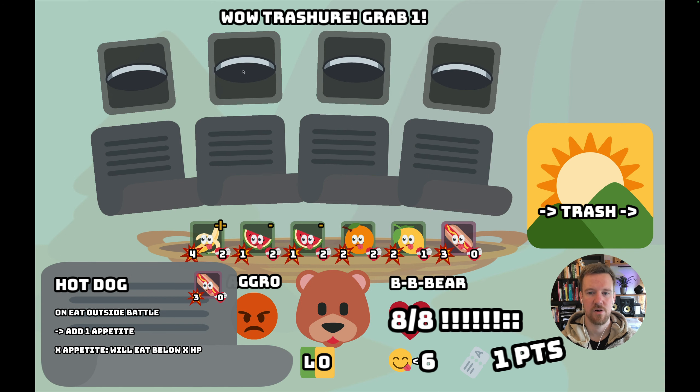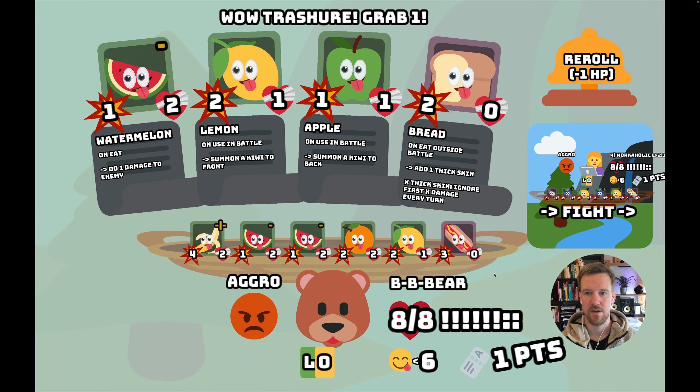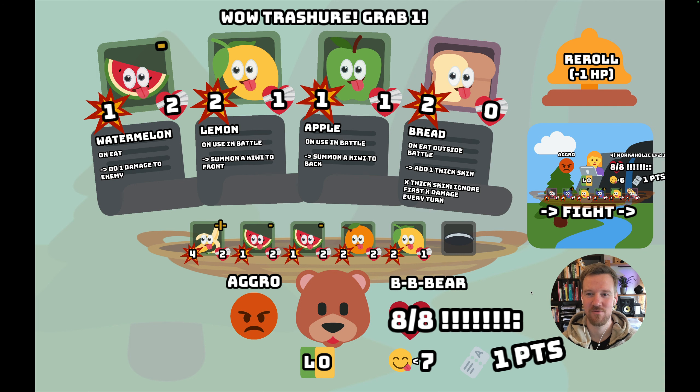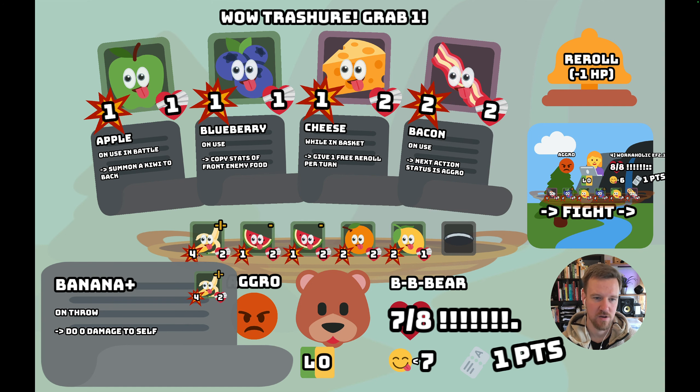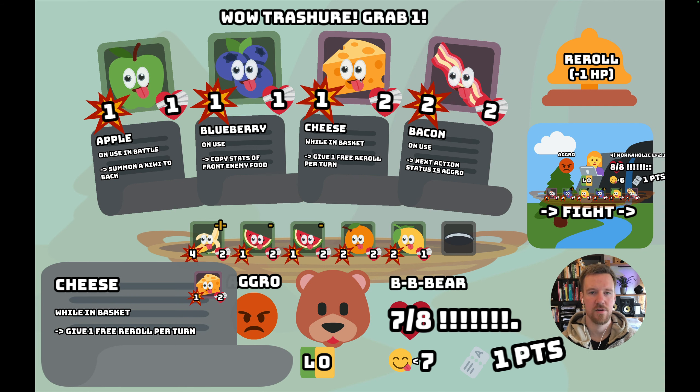Here we see the hot dog — I can eat it and that will increase our appetite, meaning we start healing at 7, which can be both a benefit and a downside. It helps a lot if you also have higher max health. I'm going to reroll, but rerolling costs you 1 damage and can even trigger food effects, so you can actually roll yourself KO. This food modifies our status. I think I'll take the apple or the cheese, because the cheese gives me one free reroll next round.